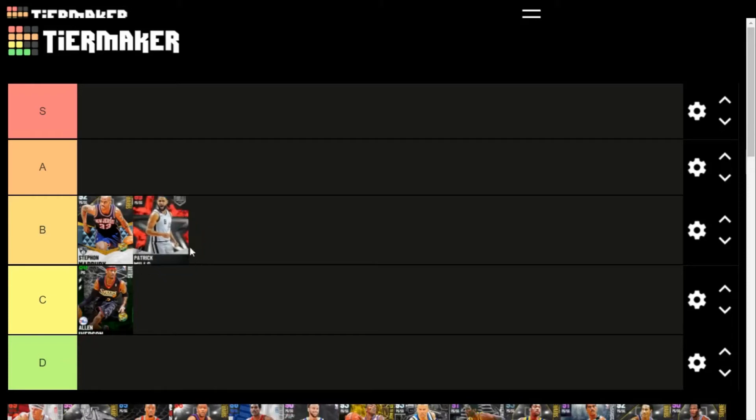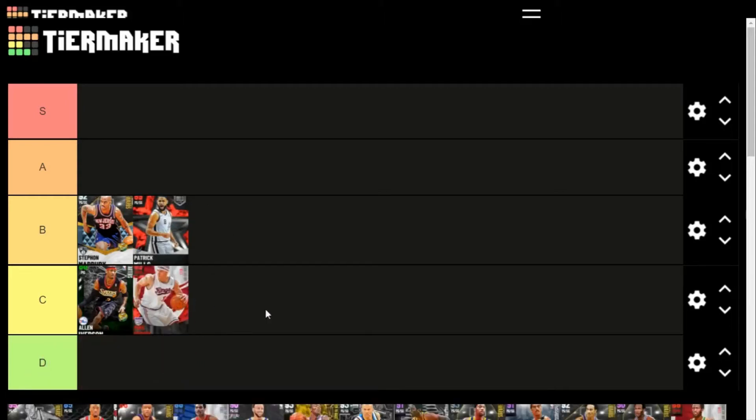Patty Mills I'd put in B tier along with Stephan Marbury. He's got Base 98, he's a lights-out shooter if you shoot with the button. If you use shot-stick timing he's probably one of the better point guards shooting-wise in the game. He does lack on defense and he's a little small, but I'll keep him at B.